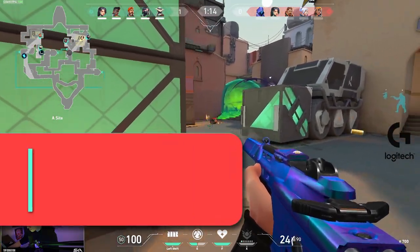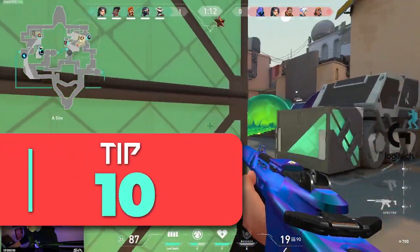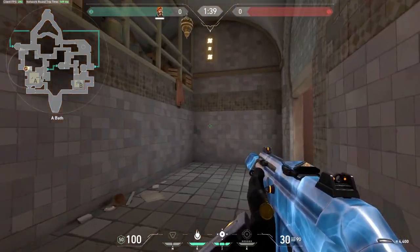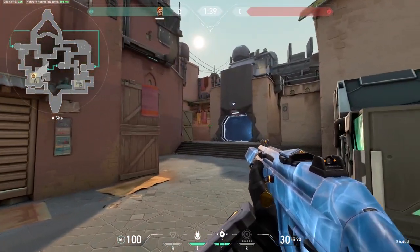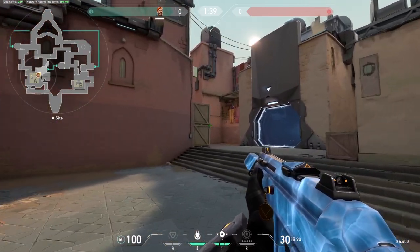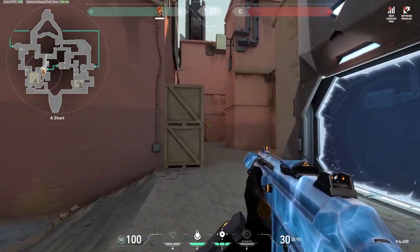Another way to help increase your kill count is tip number 10: positioning your crosshair at head level. Keeping your crosshair at head level is probably one of the most important things to learn as a beginner. Consciously remembering to keep your crosshair up will get you many more free kills.